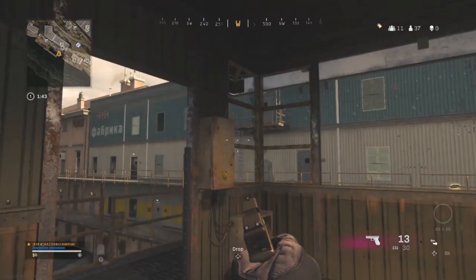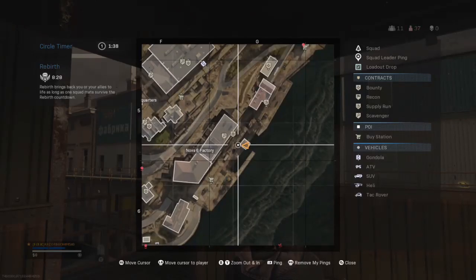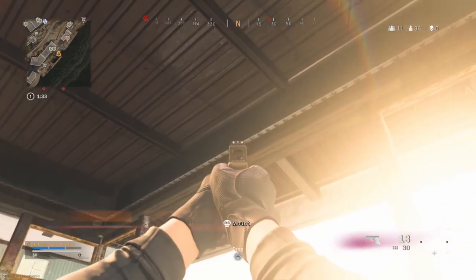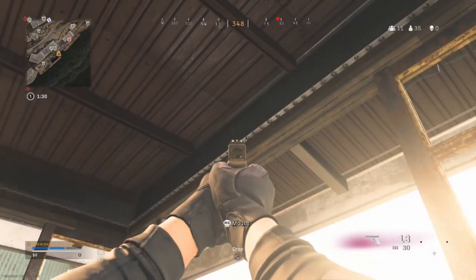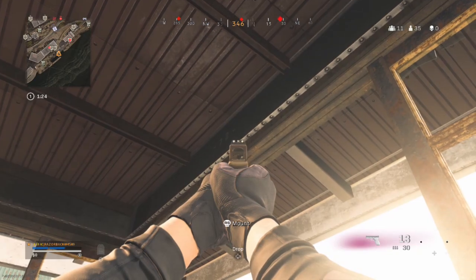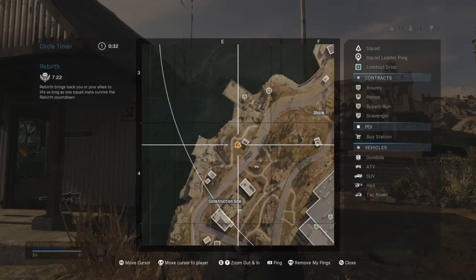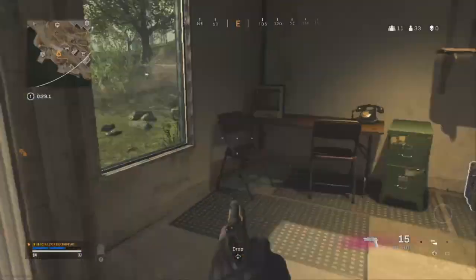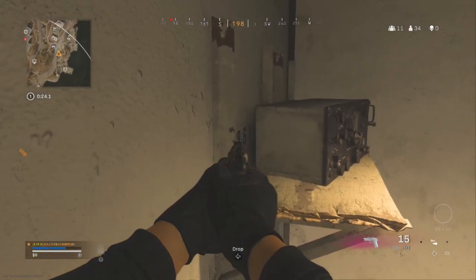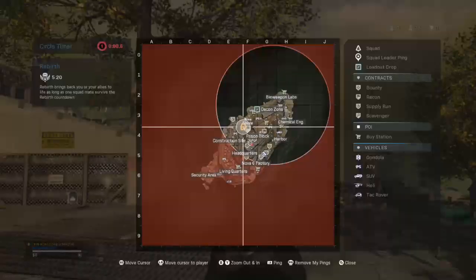Number eleven is called tower — go to the very tall tower right next to Nova 6 factory, climb all the way to the top, go to the little forest part. Watch out for sun glare — step forward to get the code into the shadow to see it, then look up for the code. Number twelve is called shack — head to the small shack just north of construction site, go inside, stand on the table, and look behind the little box for the code.